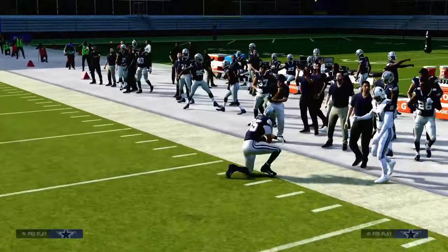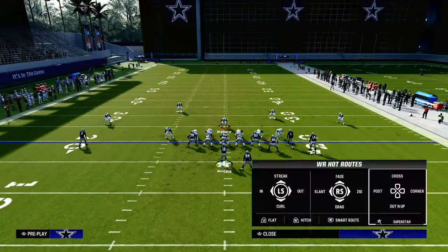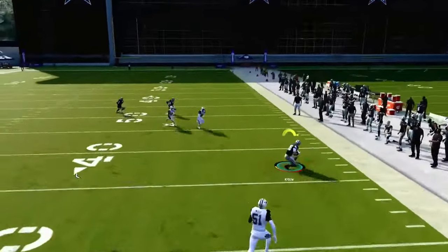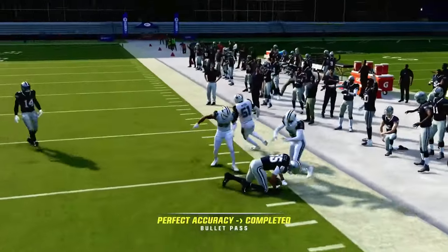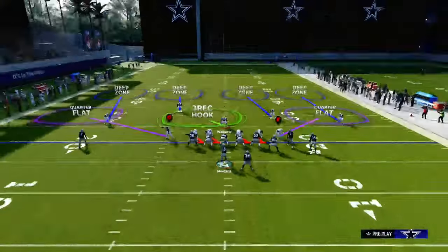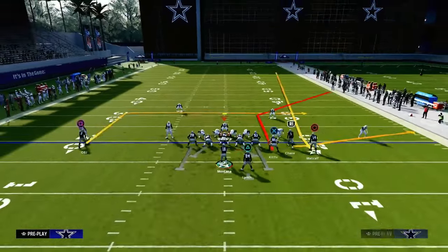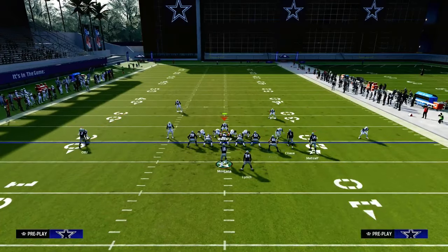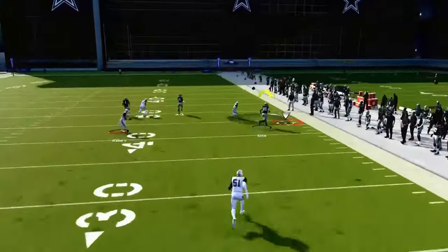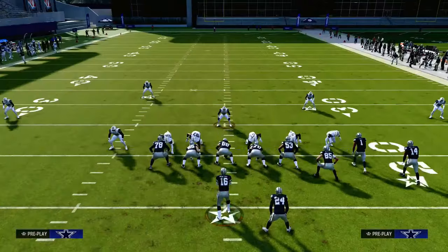Personally, if I'm running this concept, I love to utilize Hot Route Master to get a little sharper of a corner route. That way, if they're ever in a true cover four, this corner route is going to get a little bit better separation against a true cover four baseline press. If people are running a baseline press cover four on you, I just want to quickly point out that can be a little bit of an issue for this deep corner route, because that quarter is just going to have a better chance of getting underneath it. But if they have deep out zone knockout, that's just something you need to be aware of.